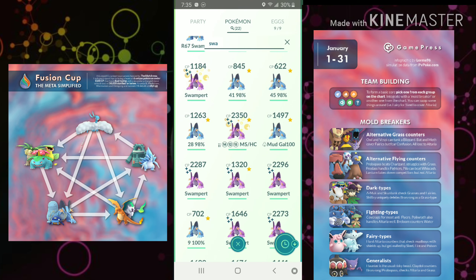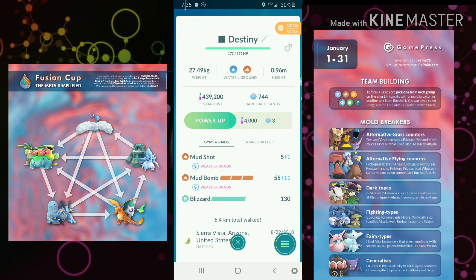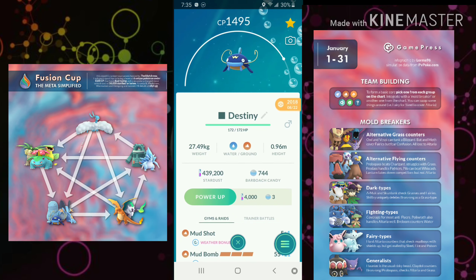The next best Mud Boy is Wishcash with Mud Shot, Mud Bomb, and Blizzard. Mud Bomb is so spammy — look at that three-bar move. It's reckless, and it's really what makes Wishcash so amazing. Poison, Steels, Fires, Electrics, Fairies — they don't stand a chance. Blizzard really gives it a good Hail Mary win condition against Altaria, and a one-hit KO when it lands is really, really satisfying.